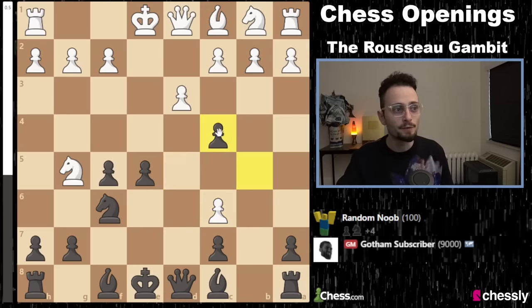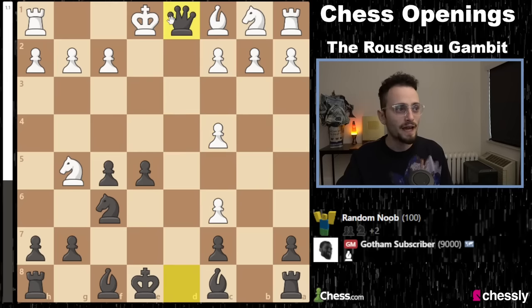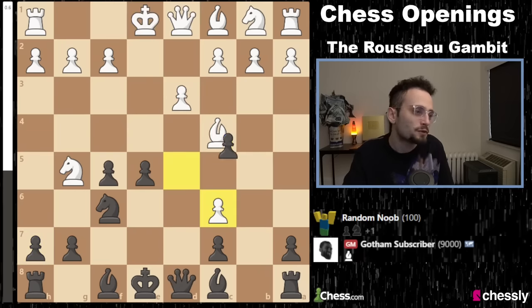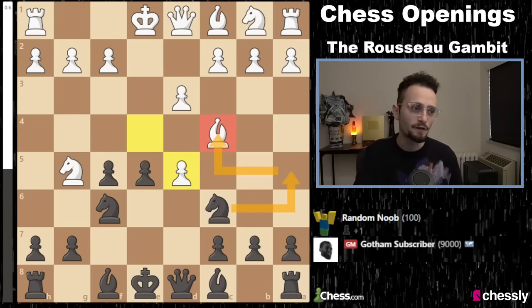Very tricky stuff here. If they do this, it's very simple — you take. If we have this exchange, they have tripled pawns, which is very funny. You can capture, kick their knight out, develop, and get a very, very powerful position, then hunt those pawns down. You don't have to do that though. You can just play Knight A5 and try to grab the bishop. But B5 is a very tricky line.